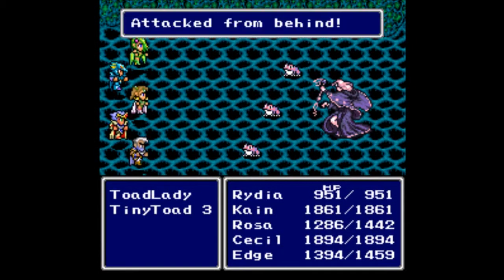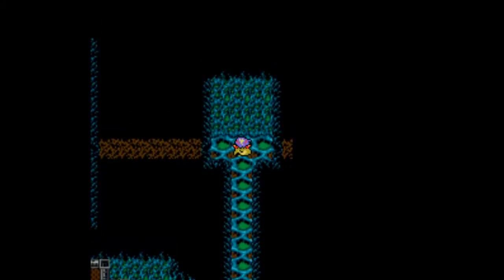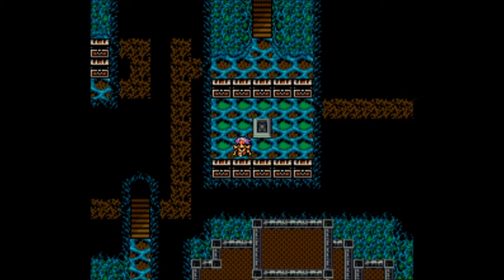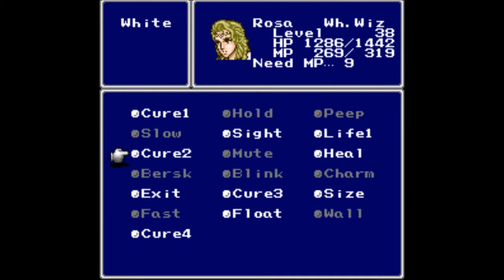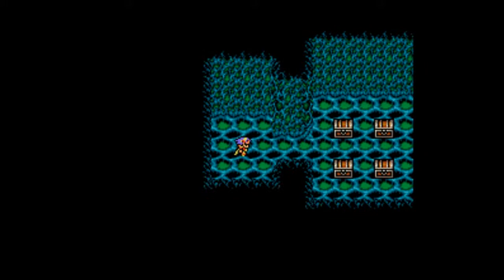I don't actually think you can go through this in one pass — you need to go through it twice unfortunately. This is the way I've always done it: I like going the completion route first and then the treasure route second. Over here — no treasure, it's all open. The only option is to step on a tile which takes me to another room. Going to have to cast Float because every tile here is poison.